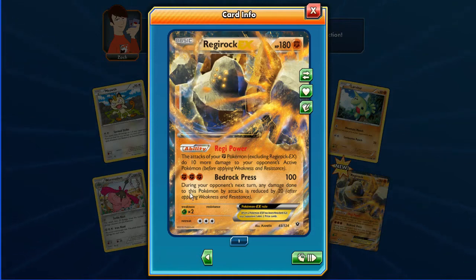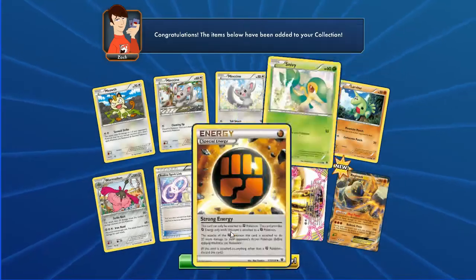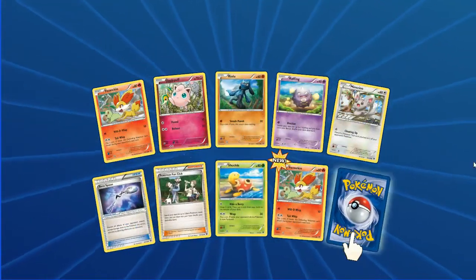That card looks badass - can't see much of the shine here, but I assure you in real life that card is really shiny. Regipower ability - if you tilt your head to the left you can see the Bronzong BREAK shine. Snap neck whiplash!